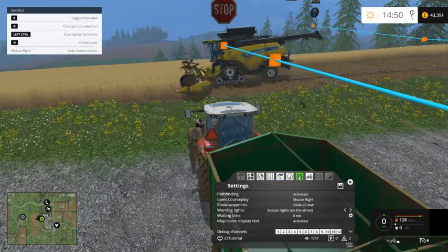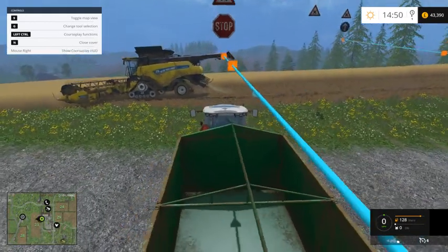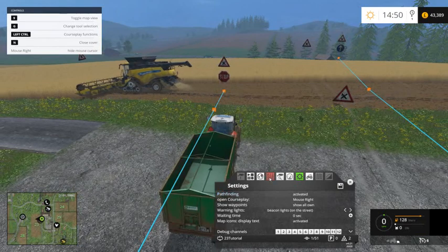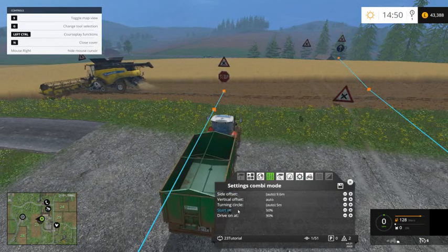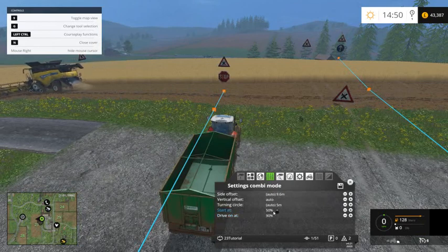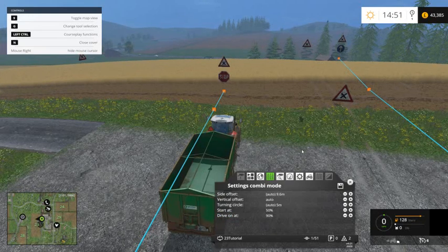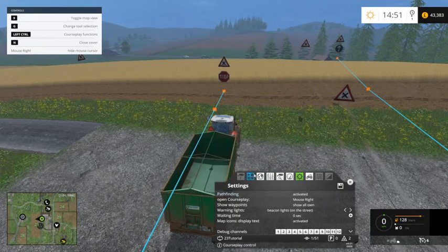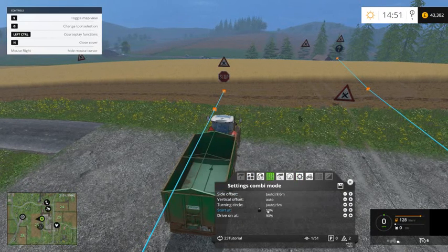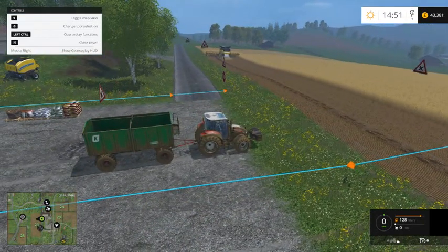Click OK. And then in the settings, let me just explain something to you. As you can see there, the 'start at point' means that when that combine is 50% full, the tractor will go and empty it. And at 90% — when the tipper is 90% full — that will go and empty into the silo. But if you've got pathfinding activated, this 50% is ignored if the pipe is feeding out onto the row.